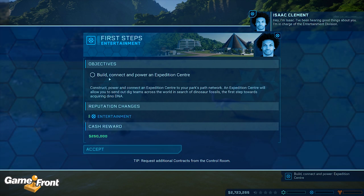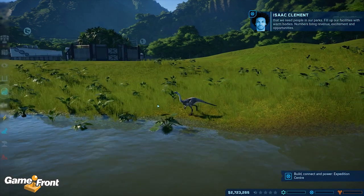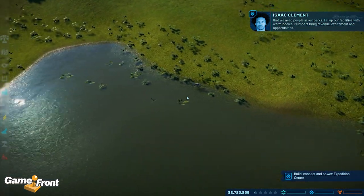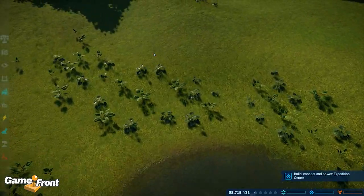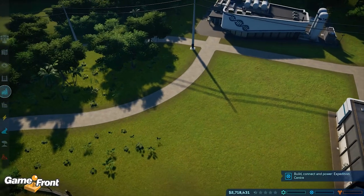I'm Isaac, I've been hearing good things about you. I'm in charge of the entertainment division here. What good is the world's greatest show if no one sees it? So we need to build, connect, empower, and an expedition center. What I'm saying is that we need people in our parks — fill up our facilities with warm bodies. I want to rename this guy — let me rename him. I guess we'll just do what the game wants us to do before we try and rename our dinosaurs.